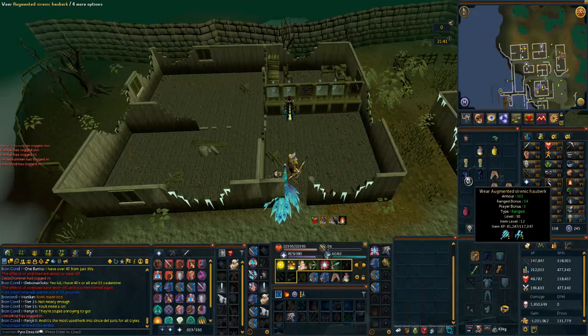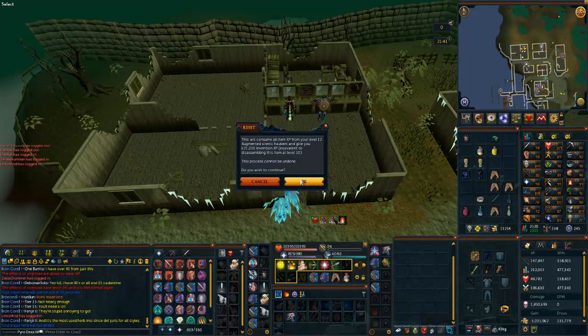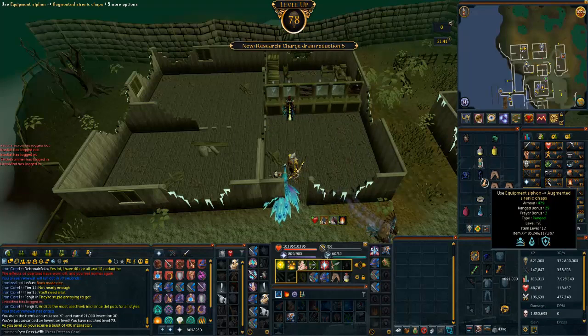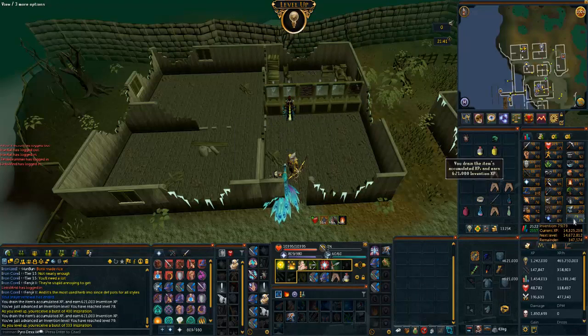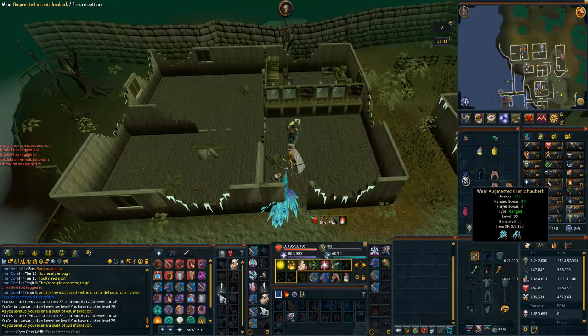Okay guys, my Sirenic is finally up to level 12, so we're going to go ahead and siphon it. I'm going to make sure that I don't disassemble it, because that seems like something I would do. That gives 620,000 XP. Very nice. Boom, there is 78. And let's do this to the chaps and we're going to get to 79. Very nice. Charge reductions and chunk chance. That should give us some XP as well. 79 invention. Let's go back to racks.